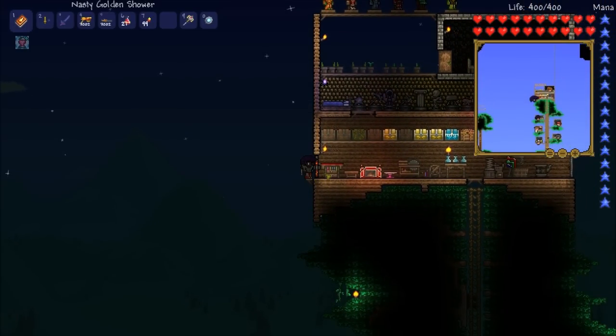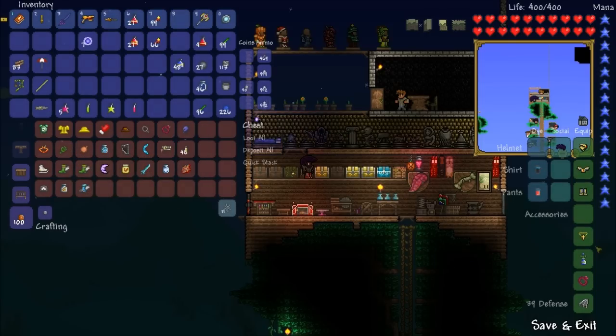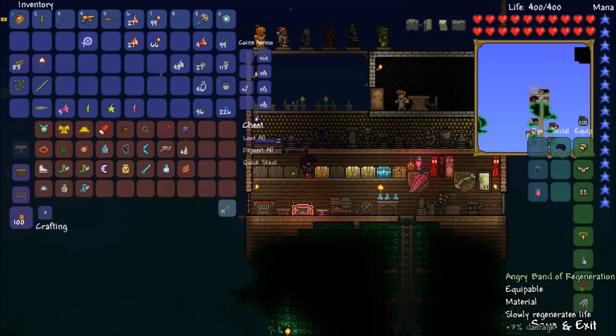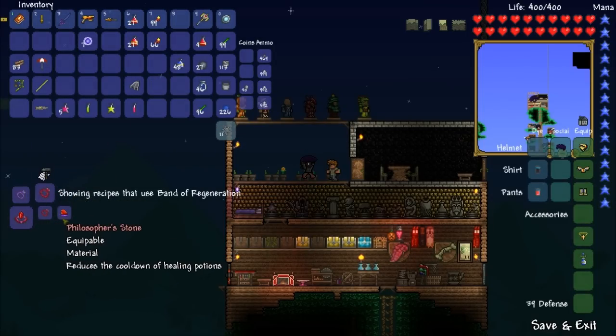We can probably switch out both the specter boots and sandstorm bottle, which gives us more inventory space for better trinkets. What do we want to use? The warding lava charm's not that great. We already have the cross necklace on — that'd be really helpful. And the band of regeneration — we should probably reforge that too. We need a philosopher's stone to upgrade it, and I don't even know what that drops from.